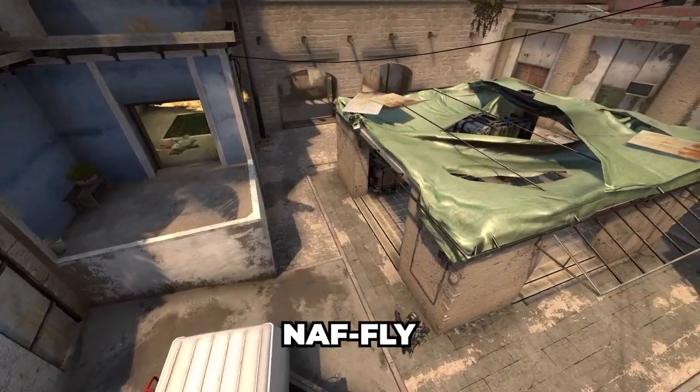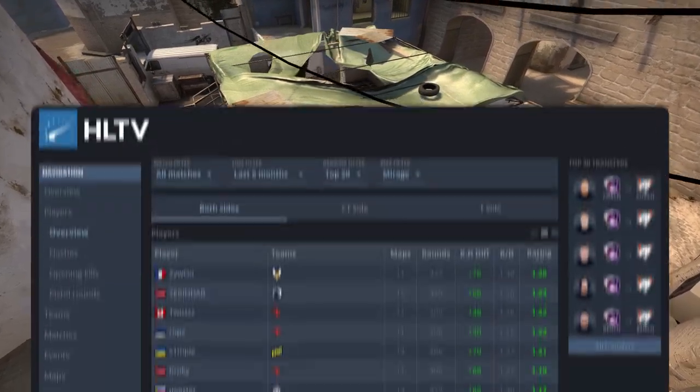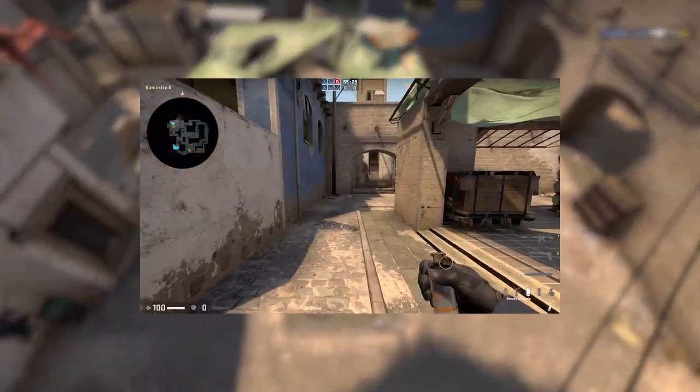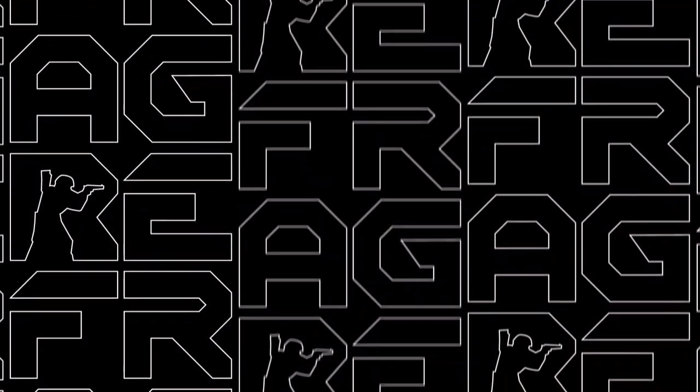Hey guys, today we're going to be covering how NAF from Team Liquid plays the B site of Mirage. NAF is one of the best players in the world at this position, and he's going to show you that B site Mirage is not just about jump spotting B apps every single round. There are a lot of things you can do, so let's take a look.